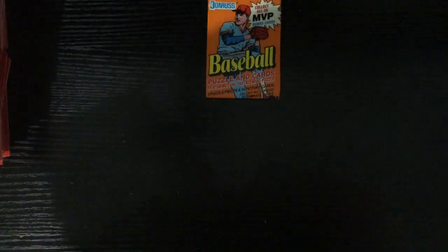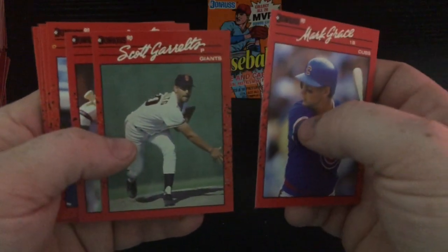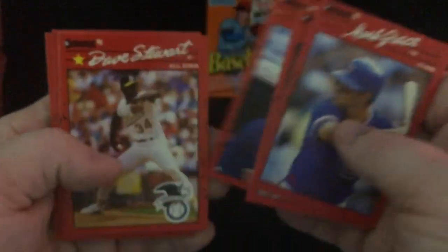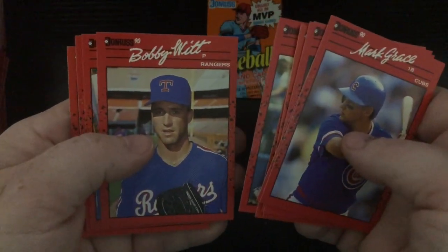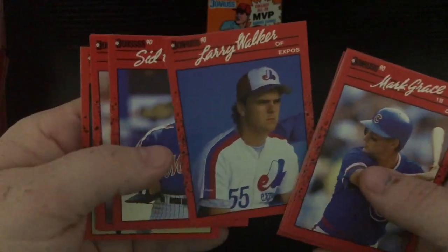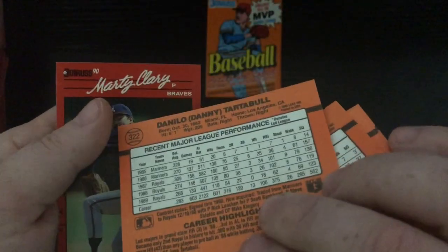Two more packs. Mark Grace, Scott Garrelts, Dave Parker, Dave West, Dave Stewart, Mitch Webster, Jim Dwyer, Felix Jose, Bill Doran, Bobby Witt, Alan Trammell MVP — there's the Larry Walker rookie card. We're almost getting them all, ain't we. Sid Fernandez, Danny Tartabull, and Marty Clary — last pack, guys.